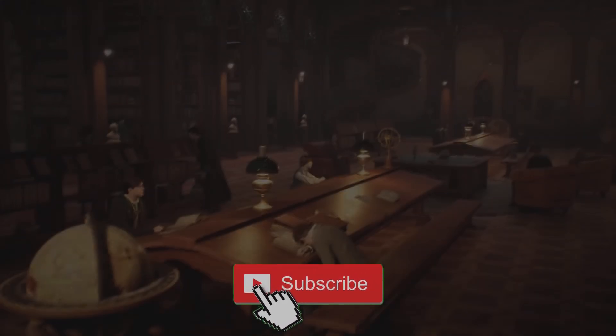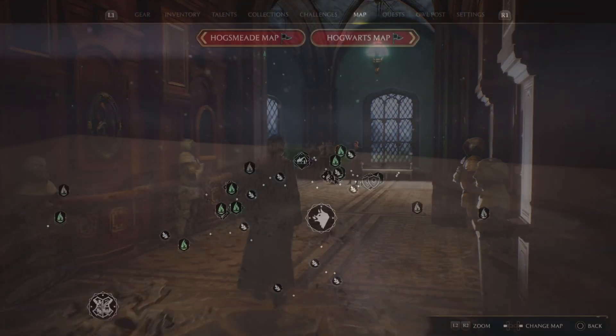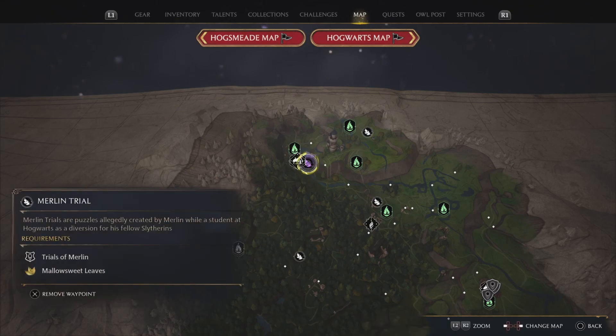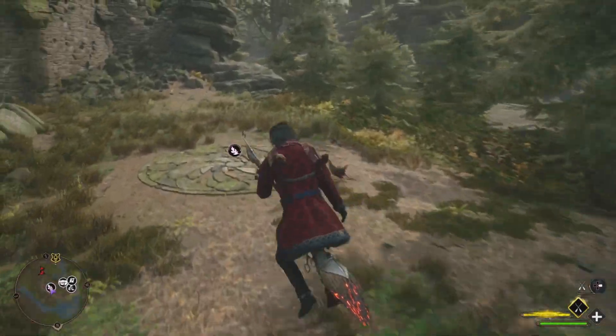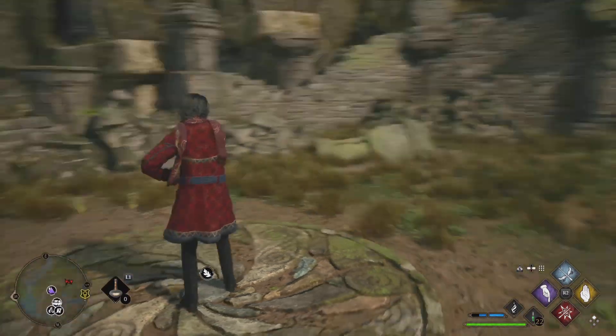Once again, thanks for watching everybody. Without further ado, ladies and gentlemen, let's get started with another Merlin Trial. This one is going to be located all the way up north. This Merlin Trial will be right by the Pitt upon Ford Fast Travel Point. So head over here and now let's complete this trial.